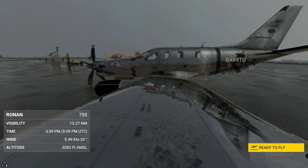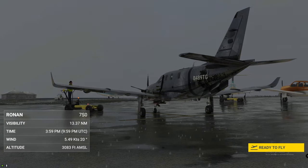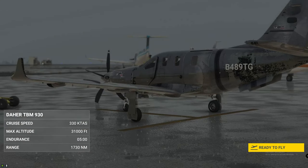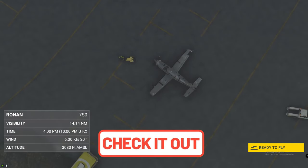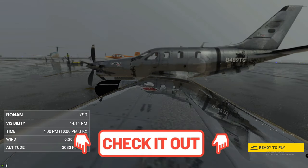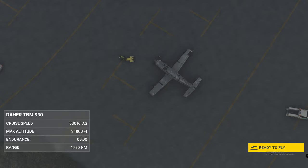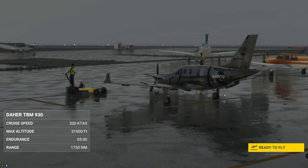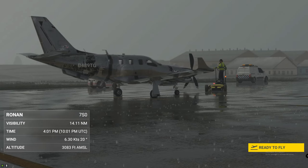Hello everybody and welcome to another episode of 2020 Flight Simmers. Today's episode covers the VNAV capabilities of the G3000 in the TBM 930. We're using a custom bare metal livery, which I'll post in the description below. We're also using a custom airport today, KGPI, Glacier Park International, and the TBM improvement mod — links for both will be posted below.